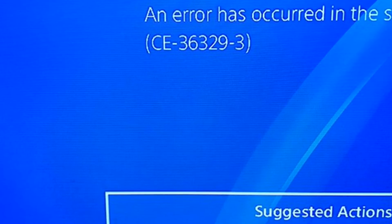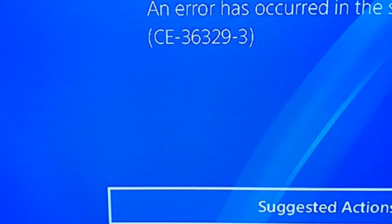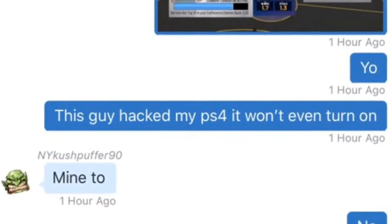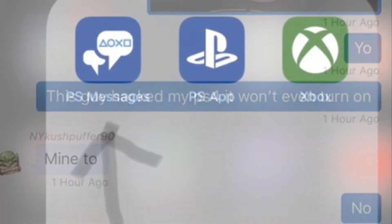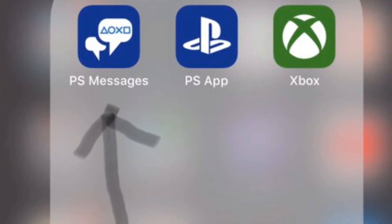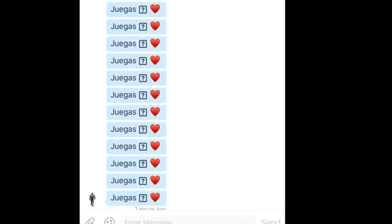If you've ever had this message while playing your PlayStation, here's how to fix it. Download the PlayStation app from your app store on your mobile phone, go into PlayStation messages, and delete the messages that came from the suspicious user - usually it's a bunch of hearts or some sort of hieroglyphics.